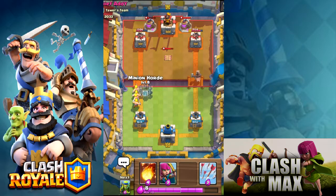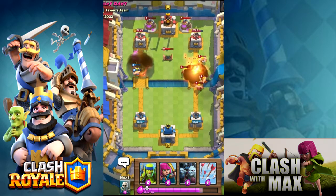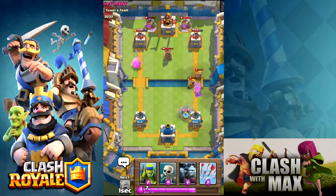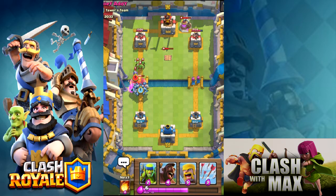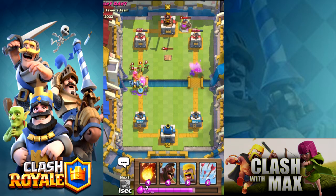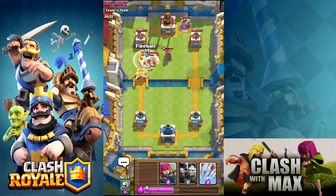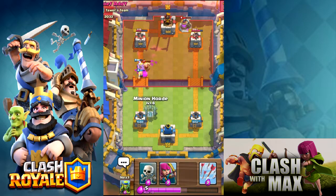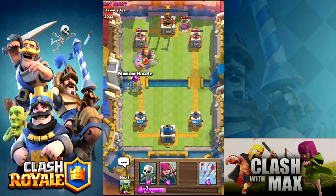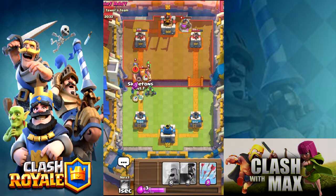Gonna drop a hog — full elixir, drop it on these guys. Drop some archers — I don't know about this game. I'm close to getting it but I can't get it because of the teslas. His defense is pretty good with that. Hopefully I can make one more push in these last 10 seconds but I highly doubt it. Looks like it's gonna be a draw — it's sudden death, my bad! I'm mistaken. I still have a chance on the left tower — it is pretty low, but this guy's playing really good defense.